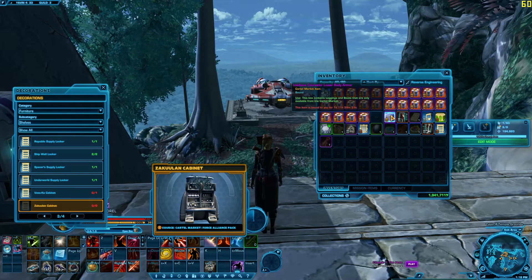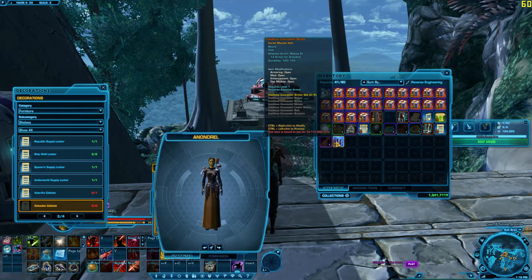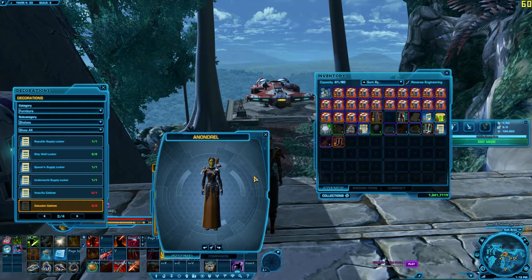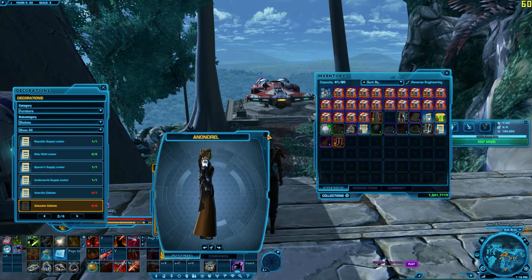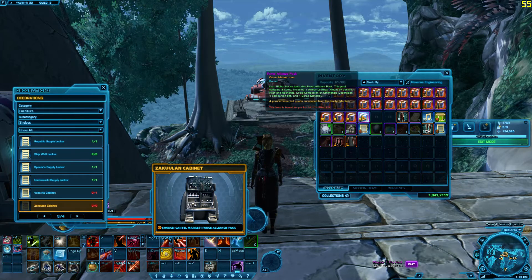Insidious Consular lower battle armor - that's like that black robe that looks kind of like Kreia's robe. It doesn't really show up too well with my current outfit, but it is a gold rated outfit, so that's kind of cool.